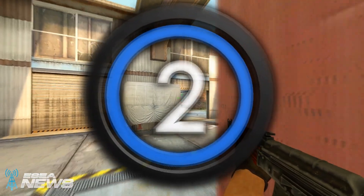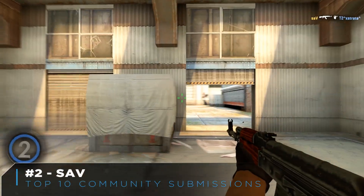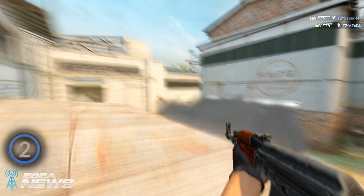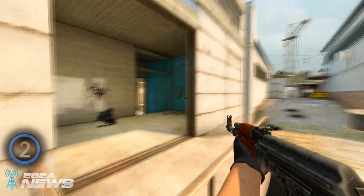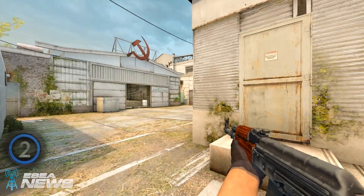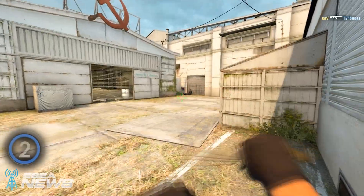At number 2 is going to be Sav here on Cache with the AK. Watch these precise headshots — just right on those first three frags. He'll also be able to chase down the last two, getting that fourth frag and then chasing down the final frag on a player trying to save.